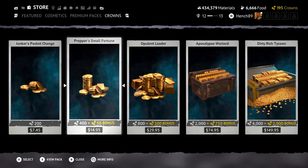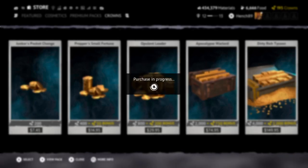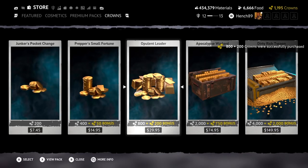The fifth way to get crowns is to buy them from the store. It's totally a personal preference on whether you spend money on a free game. I buy crowns every so often and I still get great value for money from Vigor.